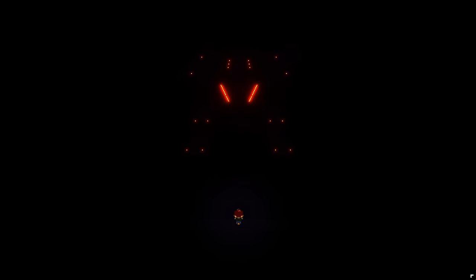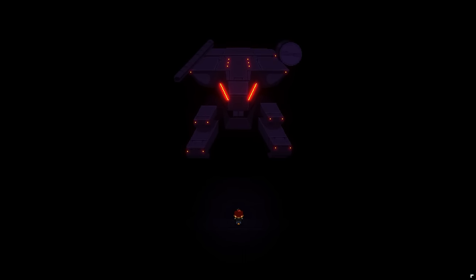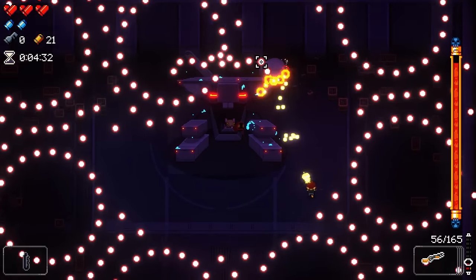Phase 2 of the rat fight is a big old mech. This is a much more pattern-oriented boss fight, where once you learn a solution to an attack, you can dodge it almost every time. But these attacks are often more difficult than those found in the first phase.